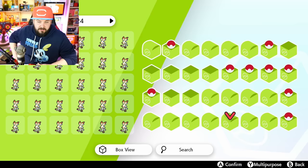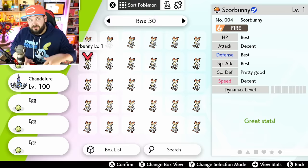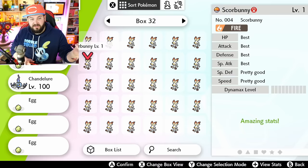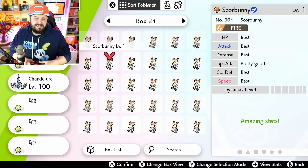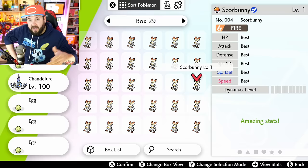If you're shiny hunting, you probably have a six-IV foreign Ditto using the Masuda method with a Destiny Knot, so all your Pokemon have pretty good stats. Pro tip: start with whatever Pokemon you have and breed down. There's always a one-in-31 chance it has four perfect IVs. Take that four-IV, breed it, and you might get five IVs. Then breed that for a chance at a six-IV perfect offspring. Put that six-IV in the daycare and all your Pokemon will be five IVs with a one-in-31 chance to be six.